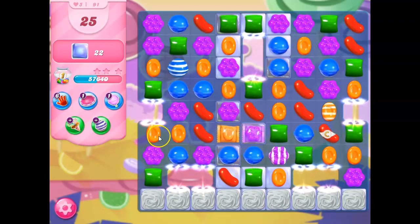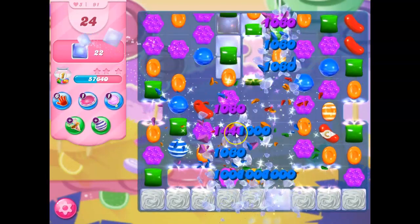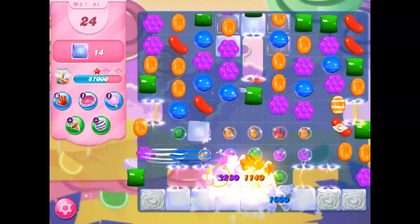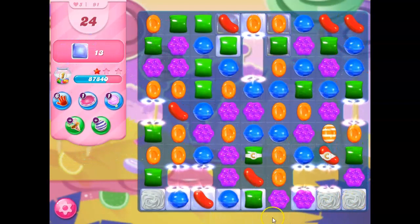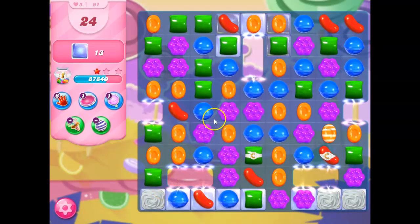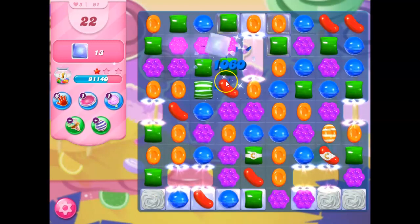Wrapped is good. It's going to blow a lot of this up. Look at this — not yet, but it's going to blow all that up. Look at that. But this jelly and this jelly are going to be really, really tough to reach. So I need to make some specials here to help me out.